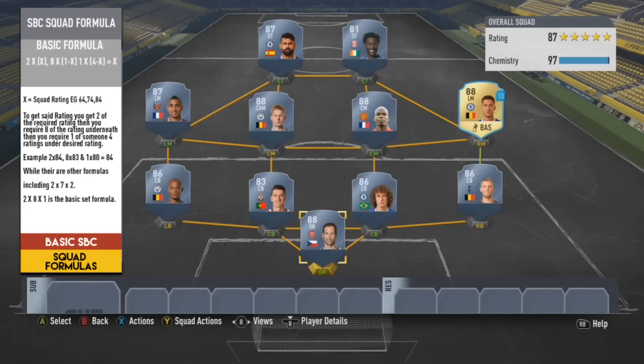With this 87-rated squad example, I've got 4 eighty-eight-rated players, 2 eighty-sevens, 3 eighty-sixes, and then an 83 and an 81 just to give the desired rating. It's a crazy way to do it but it works.